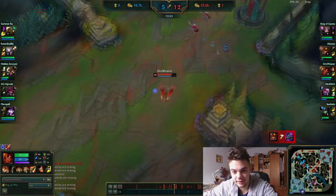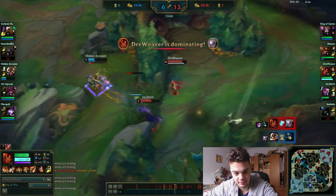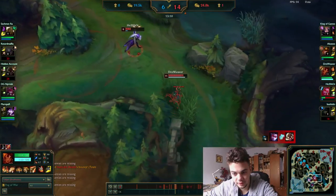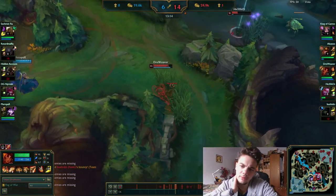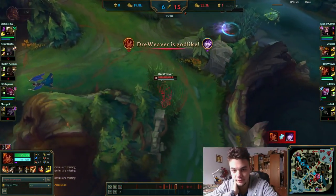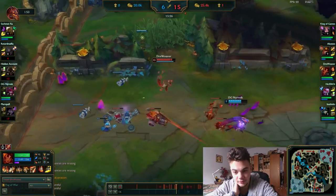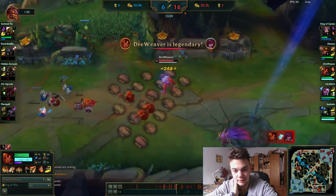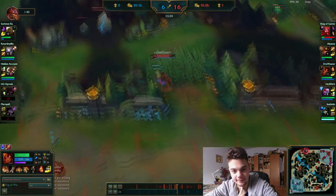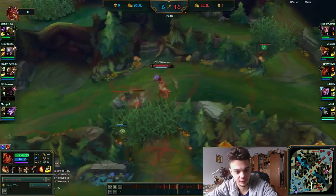Pushing mid and going for Corki. I'm going to probably steal this kill - no I didn't. I'm waiting here for Morgana that we have vision on. I don't really buy much vision ward - that's my fault. I dodge the Q: always dodge the Q when you surprise a Morgana because you know that Q is coming. We move bot and also kill Xayah here because she mispositioned and didn't think Taliyah could ult and kill her. My teammates are already pinging me.